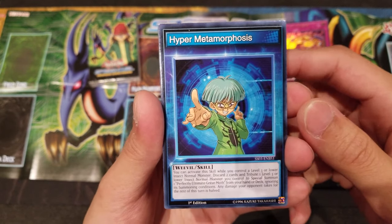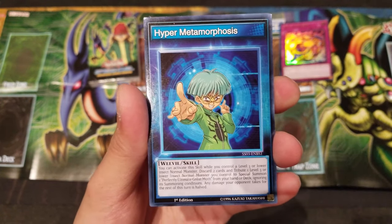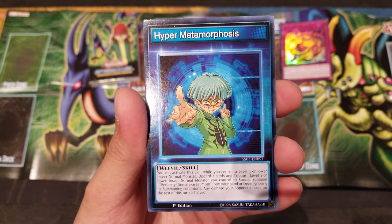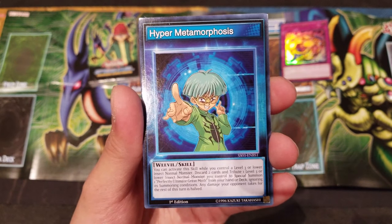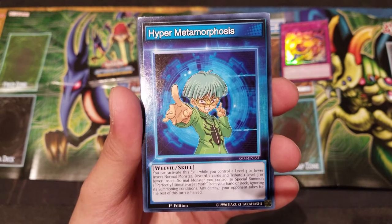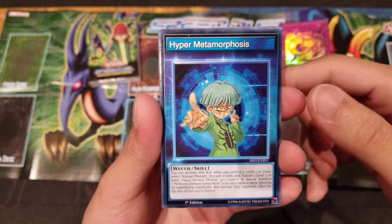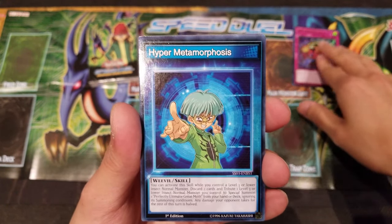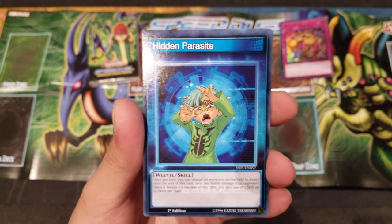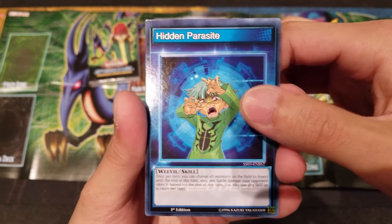First of all we got a skill card for Weevil Underwood — Hyper Metamorphosis. You can activate this skill while you control a level 3 or lower insect monster. Discard 2 cards and tribute 1 level 3 or lower normal insect monster you control to Special Summon Perfectly Ultimate Great Moth, ignoring its summoning conditions. That's really sweet because there are a lot of normal type insect monsters at level 3 or lower in this deck.